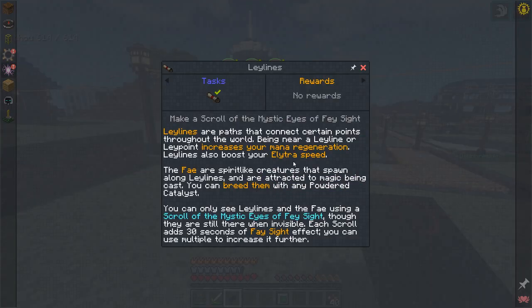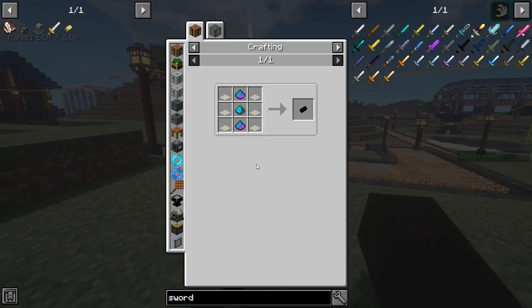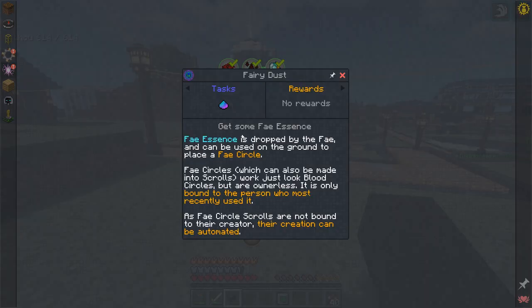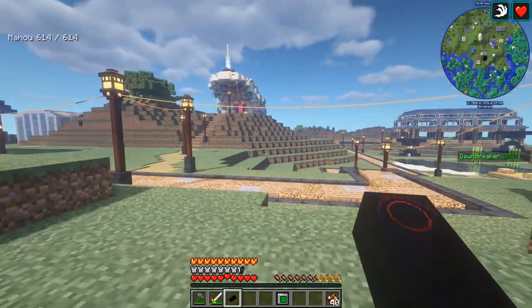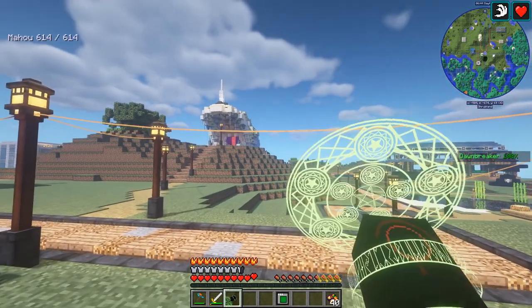Let's go to ley lines. Ley lines are paths that connect certain points throughout the world. Being near a ley line or a ley point increases your mana regeneration and also your speed. There's feys that are supposed to be around them. The fey are spirit-like creatures that spawn along ley lines and are attracted to magic being cast. You can breed them with any powdered catalyst. You can only see ley lines and fey using a scroll of the Mystic Eyes and Face Site. The feys actually drop a material to be able to make some of the other stuff. There's mana circuits which are supposed to be used in some kind of automation, and there's also a battery.